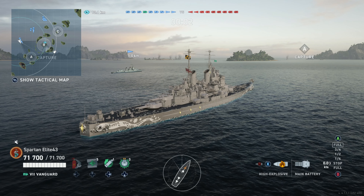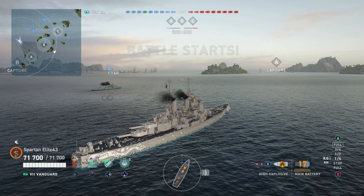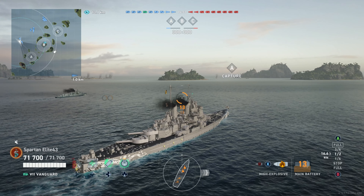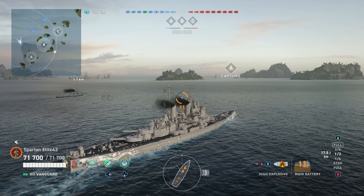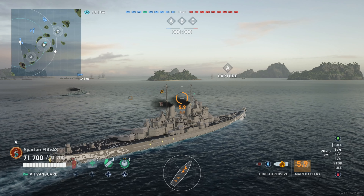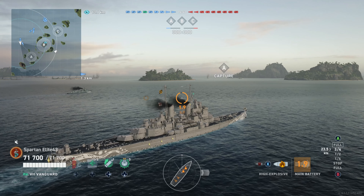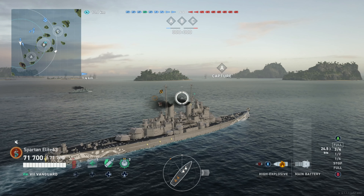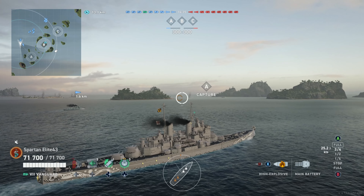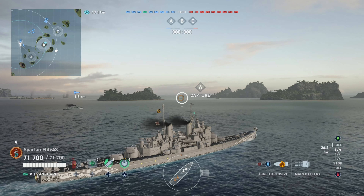Today we are taking out the most underrated battleship at tier 7 — that is the British Navy Vanguard, or the 'Buff Guard' depending on who you ask. The Buff Guard is one of those ships that literally from the moment it arrived has been receiving buffs, much like the Bismarck, but I think the Buff Guard actually came out on top.